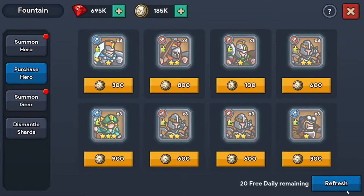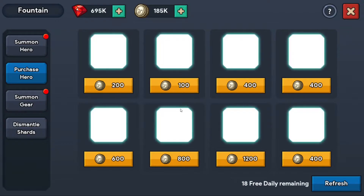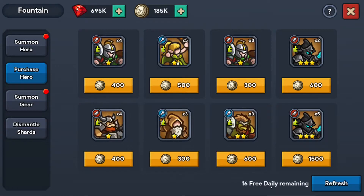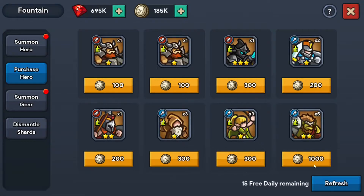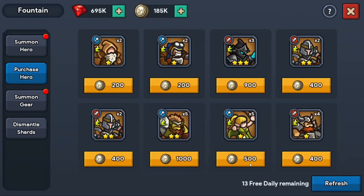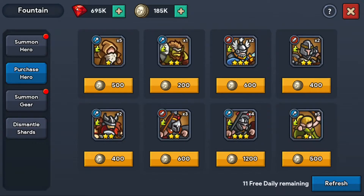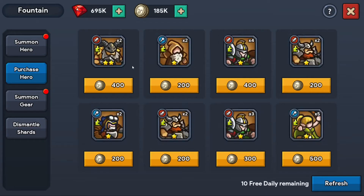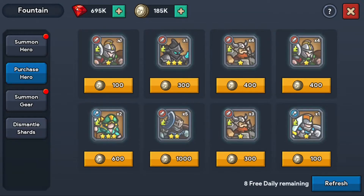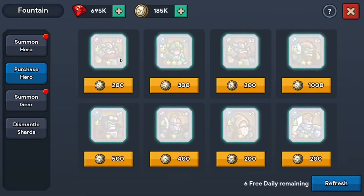We're going to purchase Heroes. This is a great way to sometimes get four-star Heroes — some days I get nothing, some days I get a lot. Like anything, when it rains it pours. But once you're into mid-game, this is a great way to go fishing for four-star Heroes. And when you're looking for one-star Heroes, this is the only place to be. I find this place more valuable for getting one-star Heroes than four-star, but I get 20 free ones every day, so we might as well look.